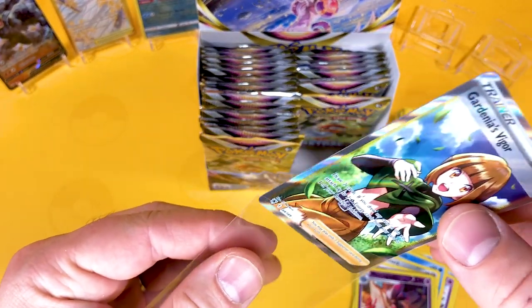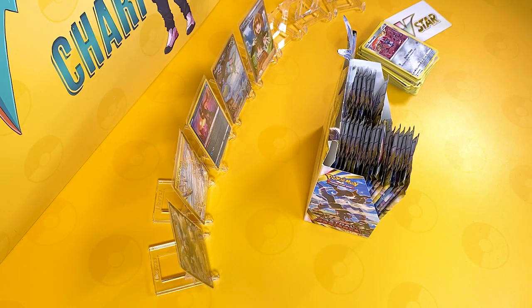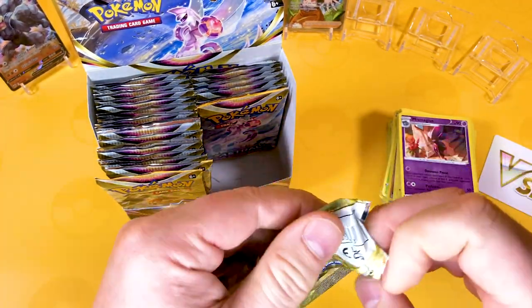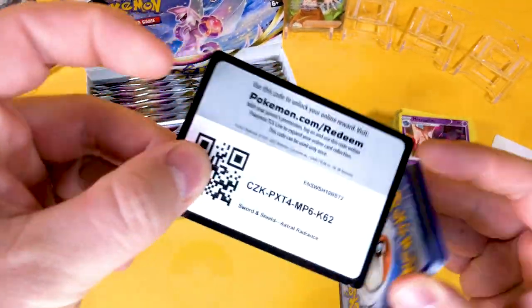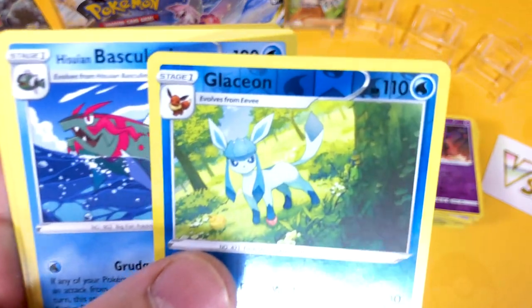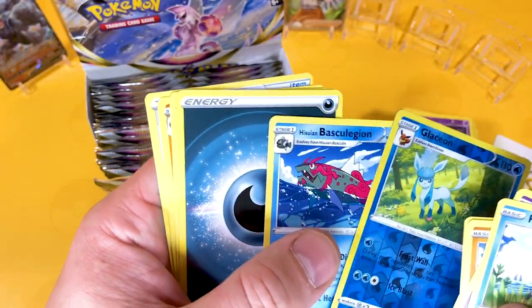I have seen so many people saying Astral Radiance has been terrible for pull rates — I argue with that. So far every booster box we've opened has been stunning. And in the trainer box, we got three pulls from mine on the channel, and my son I think got six. The pull rates are absolutely stunning. I'm very happy to get the Glaceon reverse and a Basculegion.